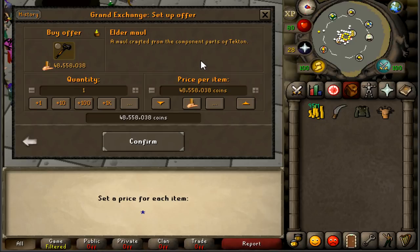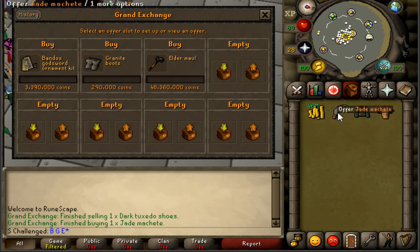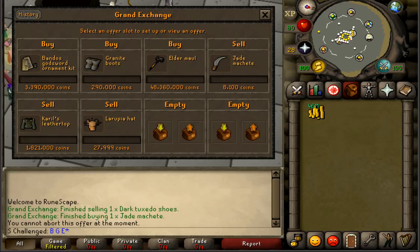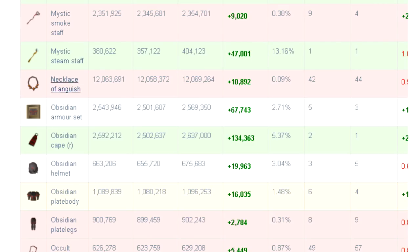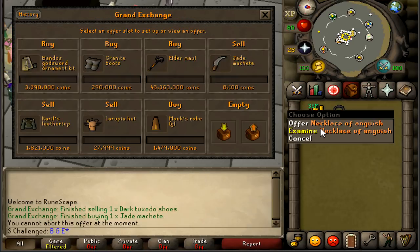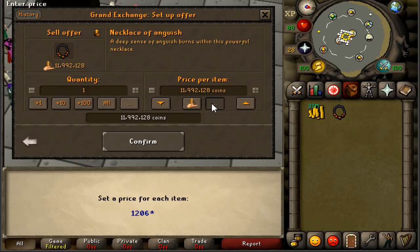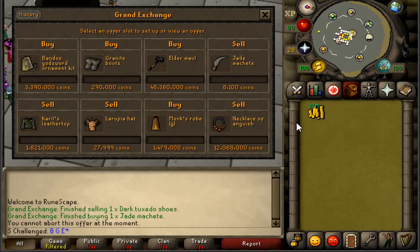For letter E, the elder maul is showing up at the best margin — 33k right there. Taking care of letters M and N: the only option for letter N is the necklace of anguish at 10.8k margin, traded over 100 times an hour so this should be a very fast flip. We instantly bought the necklace of anguish at 12 mil 57k — should be able to sell it at around 12 mil 68k. Leaving everything in and coming back. Only spent about 10 minutes doing all that.